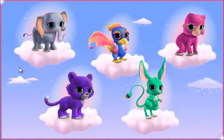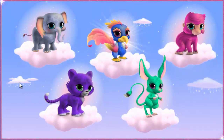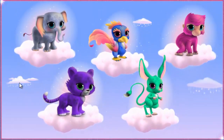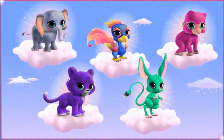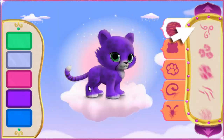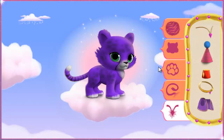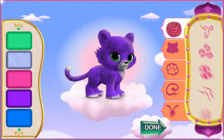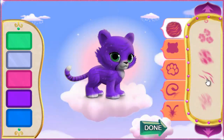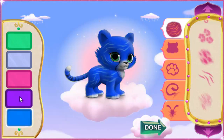Now it's time to create your own genie-rific pet! First, pick a type of pet: baby elephant, baby bird, baby gorilla, baby cheetah, or jerboa. Click the one you want. Baby cheetah! First, create the look by selecting a pattern for your genie pet. You can choose the perfect color for your genie pet here. You can also pick the head, feet, tail, and extras you want for your genie pet. Keep mixing and matching until your genie pet is positively perfect. When your genie pet is just the way you want it, click the green done button. Let's make the pet even more magical.